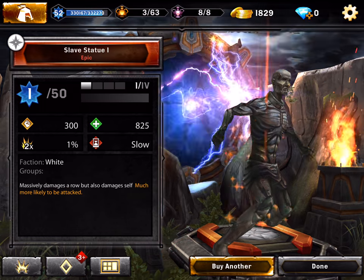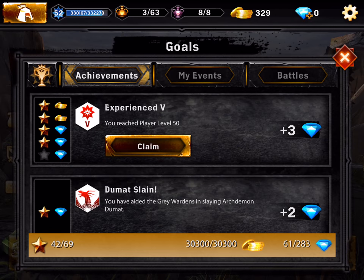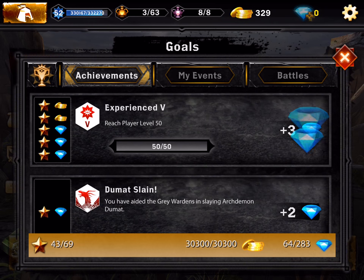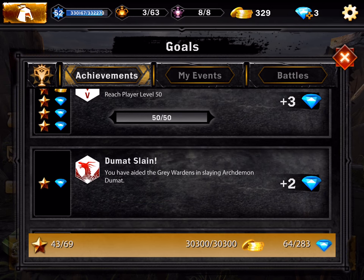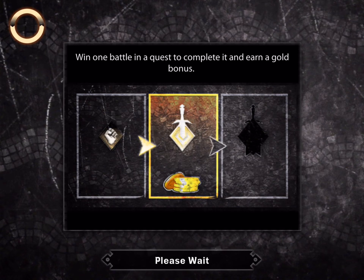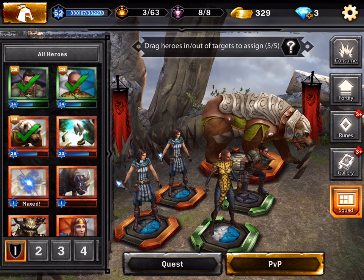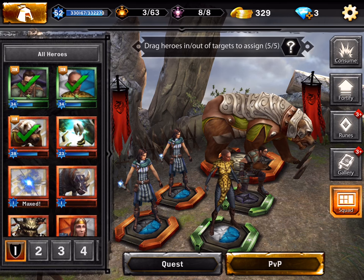We got the Slave Statue — he's a white epic. We got three diamonds so we only need about 329 diamonds now. This is gonna be the end of episode 25 — hopefully you enjoyed it. This is the best team I have right now. We got our first two legendaries, we're getting a stronger team, and we got the 10 packs. Thanks for watching and see you soon — adios!